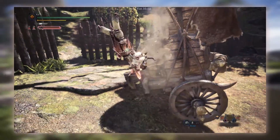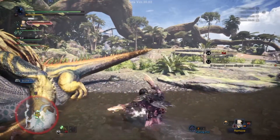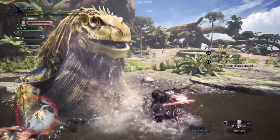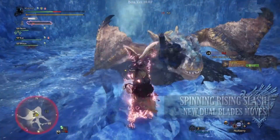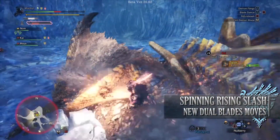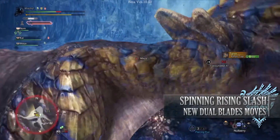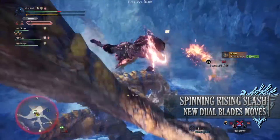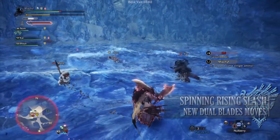After pressing L2 and performing the Special Claw Attack, you will not only hit a monster but you will also latch onto them, enabling you to perform your standard Clutch Claw attacks. In the case of the Dual Blades, you can also perform the final new move available to the weapons, called the Spinning Rising Slash. After performing the Spinning Rising Slash, which causes your hunter to rise into the air, you are able to follow this up with more moves, potentially causing an infinite combo loop so long as you have stamina.